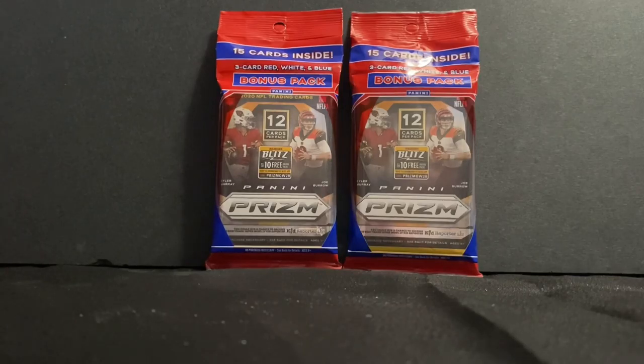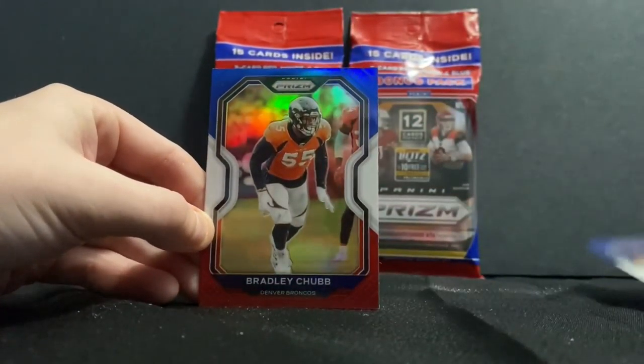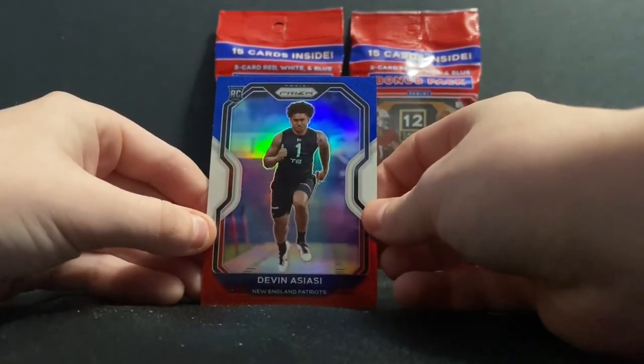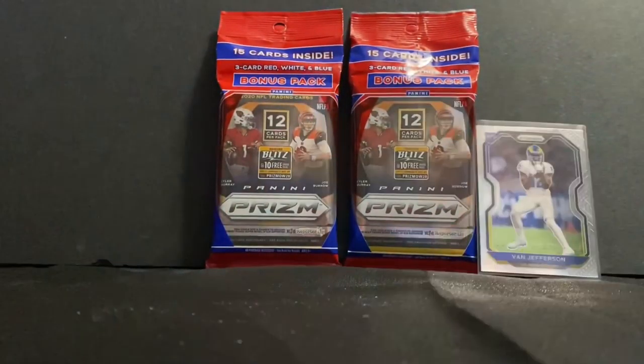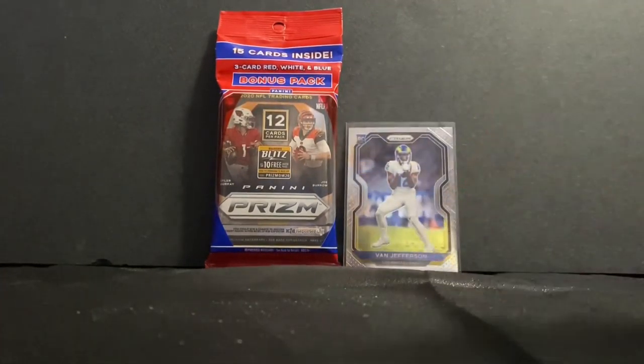There's just three cards in here so it's a little disappointing, but it's fine. Tremaine Edmunds, Bradley Chubb, and Devin a Saucy. Alright, so on to the second cello pack — hopefully better than the first one, the first one was kind of a dud.